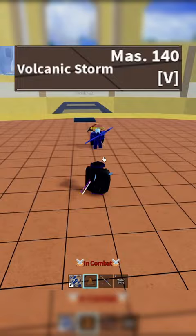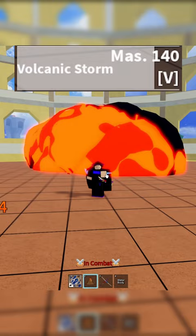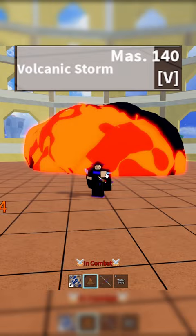And lastly we have the F move, which is Beast transformation. Do you think Magma Shower is better than a real-life shower? Let me know in the comments.